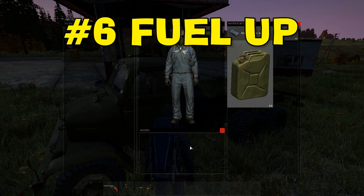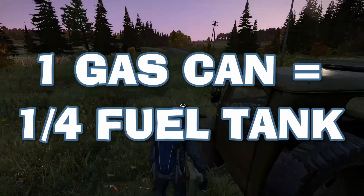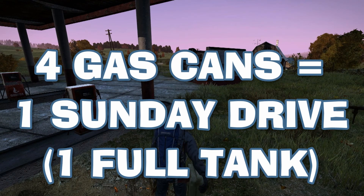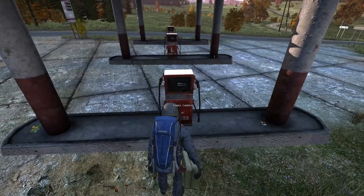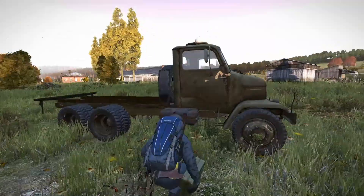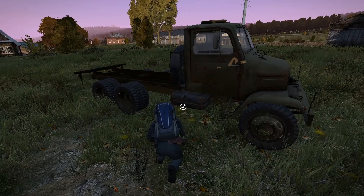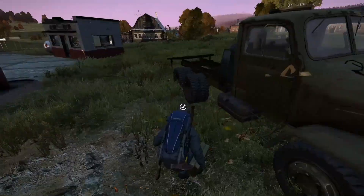Next tip is fueling up. One gas can is equal to one quarter of the fuel tank in the military truck. Therefore, four gas cans full will fill the truck up. Scroll over to the gas pumps with an empty gasoline can and find the fill canister option. In order to fill up a gas can, you must have it completely empty first, so take that into consideration.